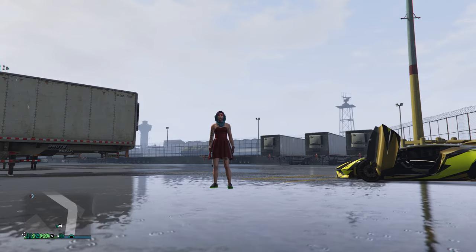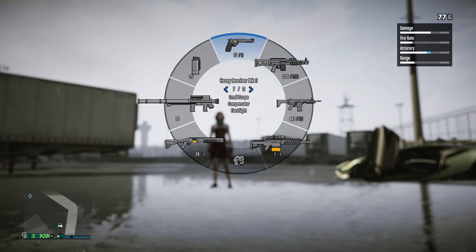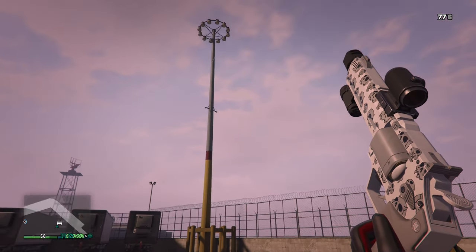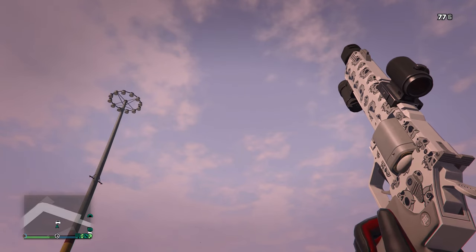All you need to do is have a revolver — even if it wasn't a Mach 2. The old one you needed a Mach 2. What you do is press R2 and L1 at the same time with a full magazine.